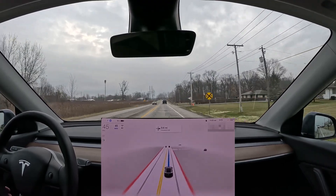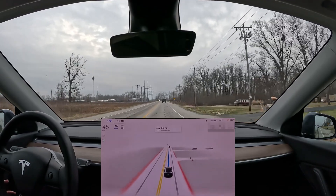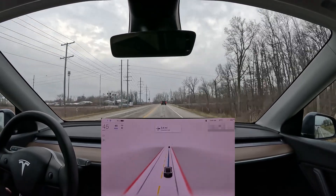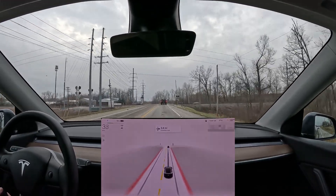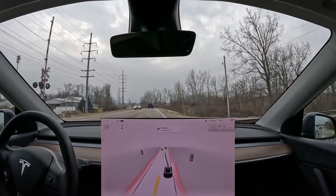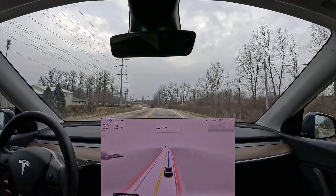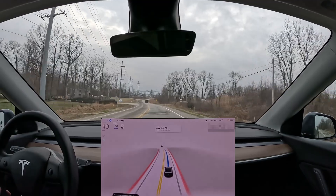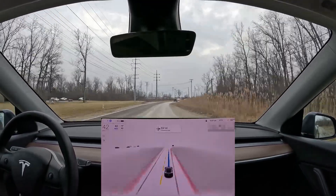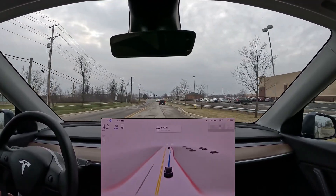Coming up on these train tracks — beta does not know how to perform at train crossings, and these tracks are extremely bad. I take over to slow way down. At least this set is bad; the next set they just fixed so you can go full speed over, but it's really bad if you go full speed over this one.